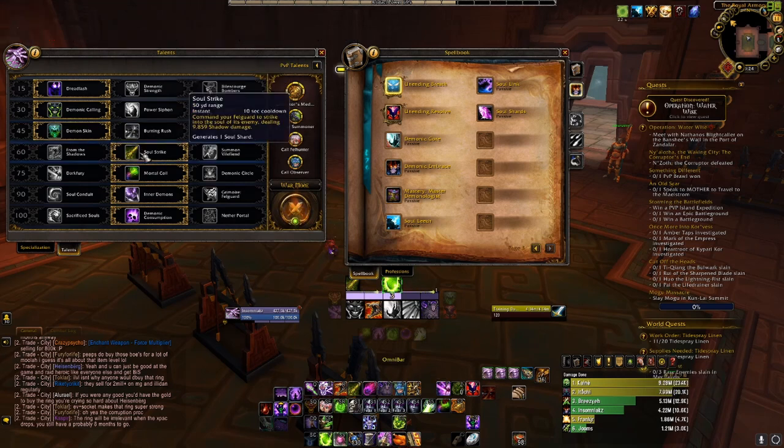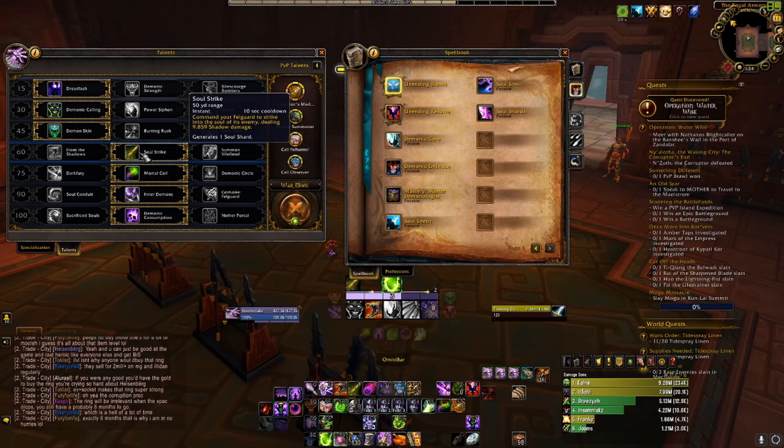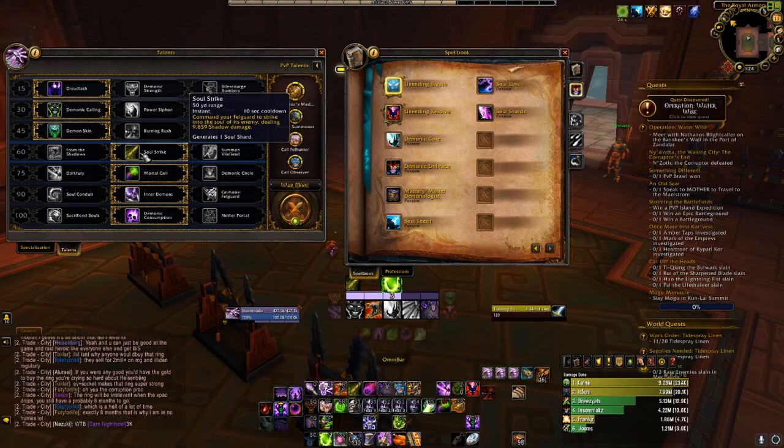The one I took was Soul Strike — an instant cast with a 10-second cooldown that generates one Soul Shard. It commands your Felguard to strike the soul of your enemy, dealing 9,859 shadow damage. That's great when you are stunned or locked out and have nothing to cast — you can still use this since it is off your pet.